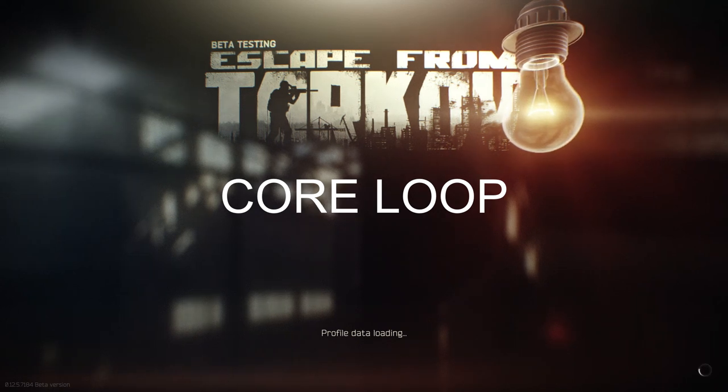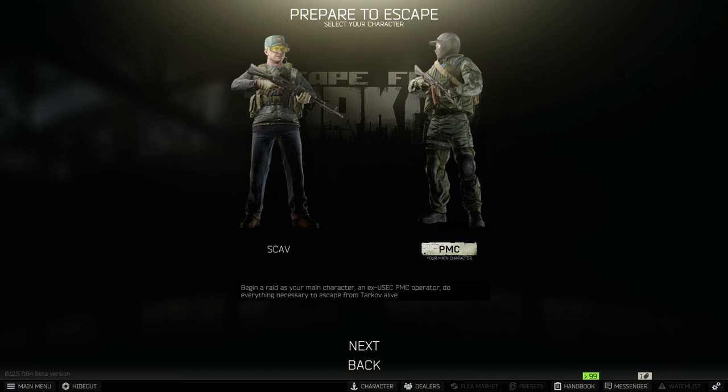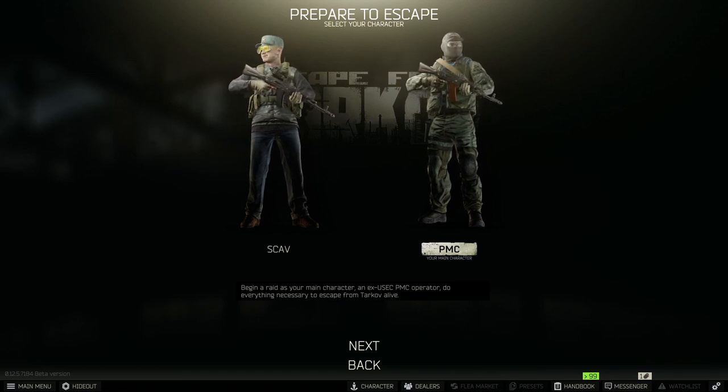In this video I'm going to be doing a short overview of the core loop in Escape from Tarkov. The core loop is the list of activities that you do over and over again. Just as you think of a story having a beginning, middle, and an end, a multiplayer game has a set of things that you do repeatedly. Without the core loop the game couldn't exist. Let's dive in.